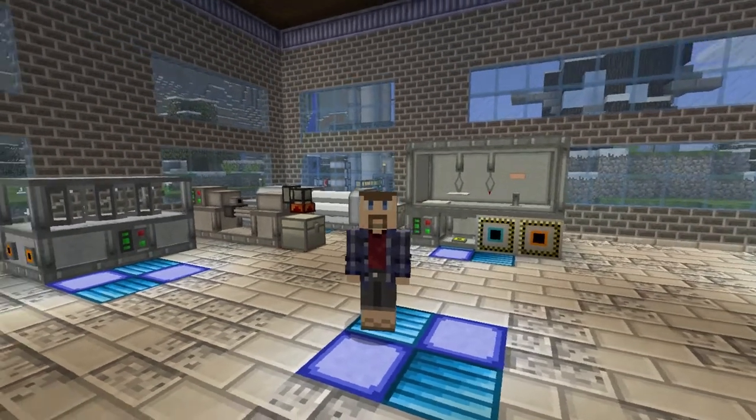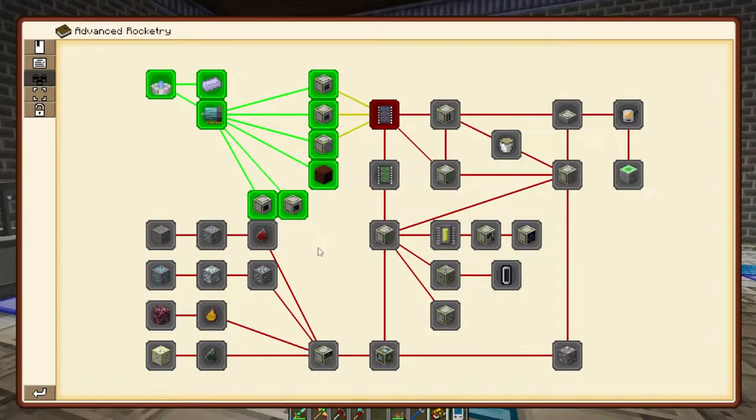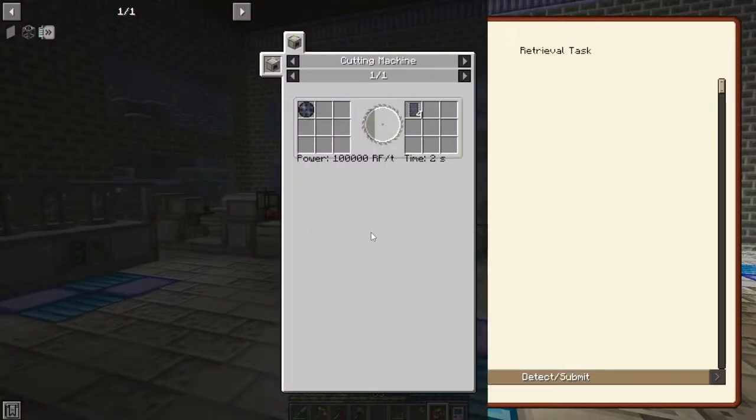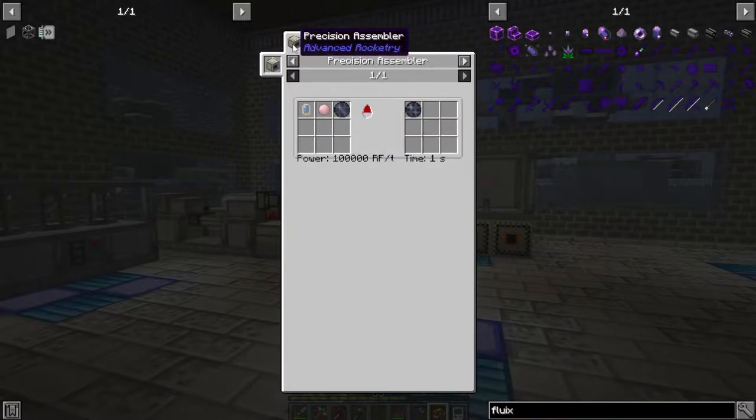So I figured we'd just start by looking at the quest book and seeing what it has us doing. In the Advanced Rocketry chapter, the step we left off on was making the basic circuits. And the circuit is actually pretty easy — it's a thing I discussed while we were looking into setting up these machines in the first place, because it's the main purpose of the cutting machine other than logs, to make the circuits from the basic circuit plate, as well as using the precision assembler to make them in the first place.